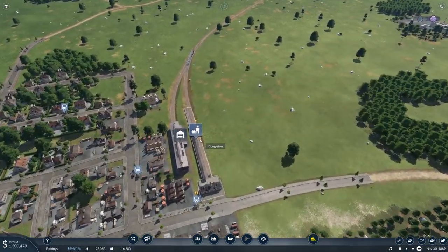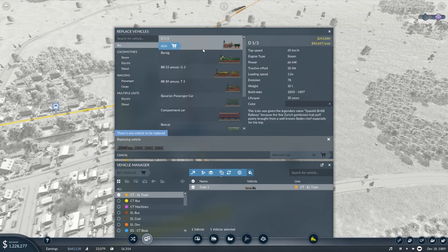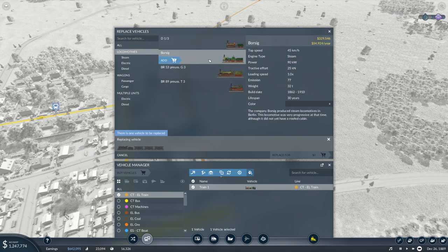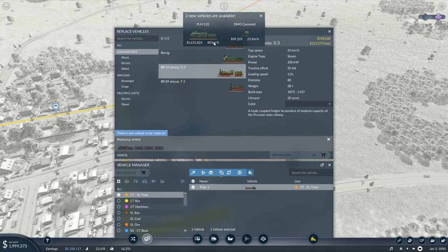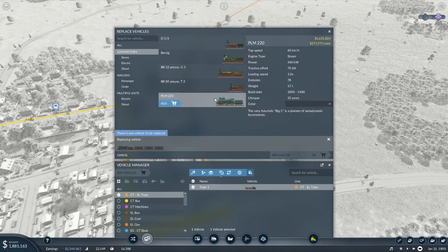This train — train one — manage, place. We want to look at all locomotives. I think it's the Borsig we have. There's the PLM 220 and a DMG Canstat. The PLM 220 — very futuristic, pioneer of aerodynamic locomotives. It is hideously expensive at 1.6 million each. But look at the tractive effort: 75 Newtons, power 450 kilowatts. It is double the power of the next most powerful locomotive, another 50% more tractive effort, and 10 km/h faster. That's why it's so expensive.